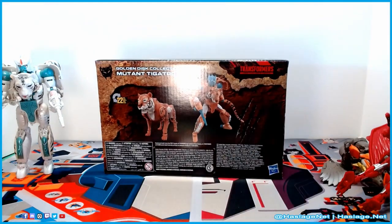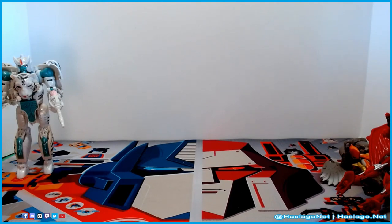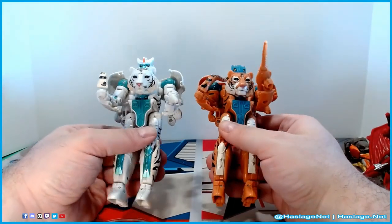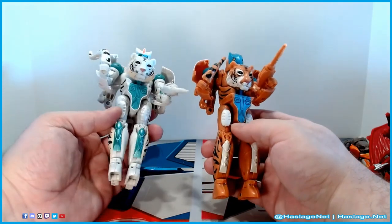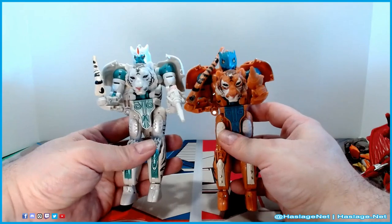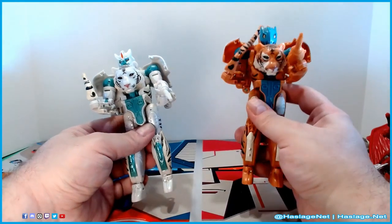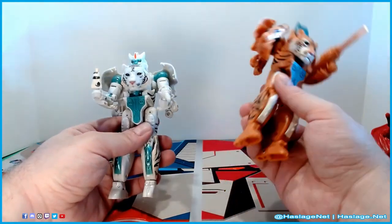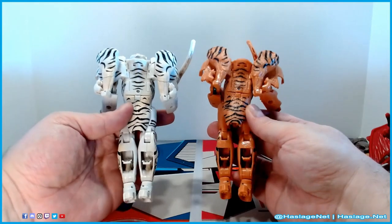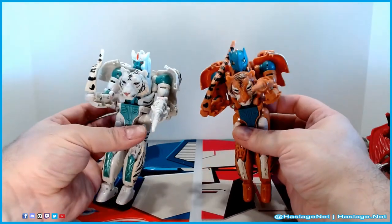Now we put them aside and take a closer look at the figures. Starting with Tigatron — I'm going to keep correcting myself, it's going to be annoying for both of us. I love the detail on both of them: the fur detail and the coloring on Mutant Tigatron. This head on him is supposed to be the original toy version prior to the cartoon. I love the colors on this guy. Here's the back of them — these openings are filled with the feet when they fold in, which is spectacular.